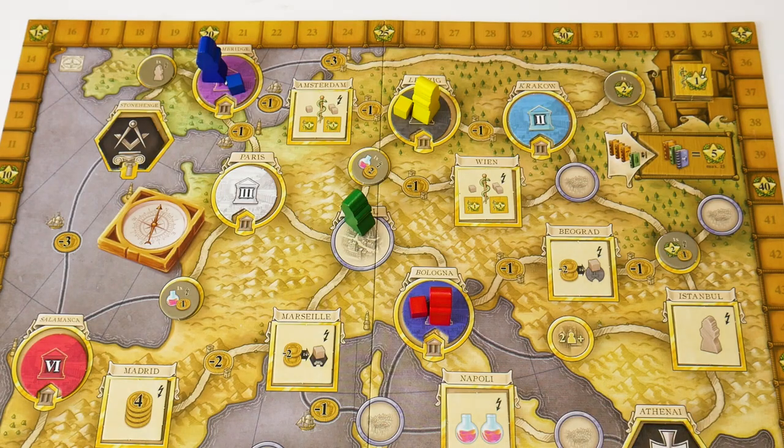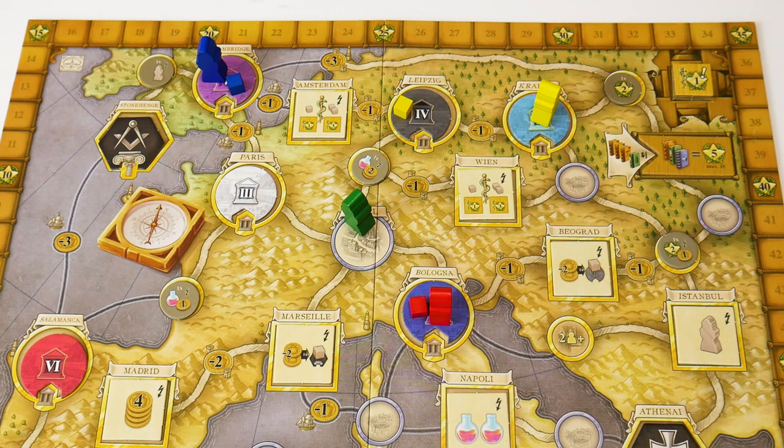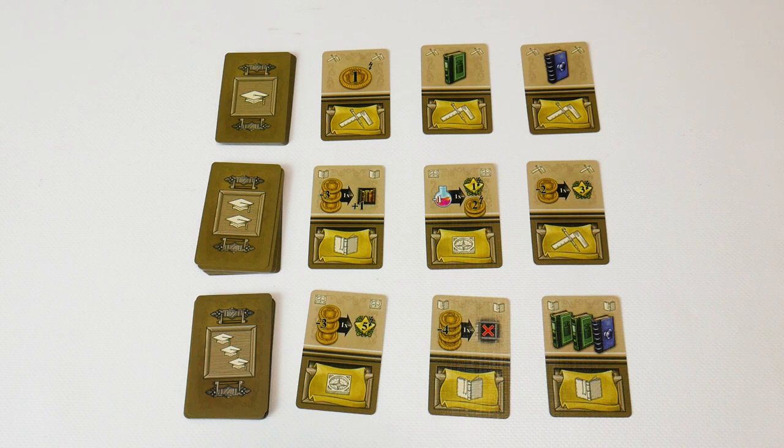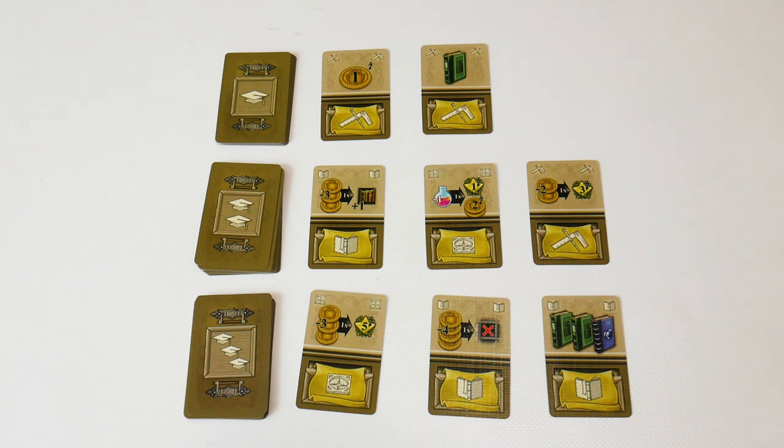The Travel action: move your scientist along the paths on the map by a number of spaces equal or inferior to the value of the action. Pay the costs indicated and leave a travel cube on the location you reach. The Lessons action: take one of the available action cards with a value equal or inferior to the value of the action played and add it to your hand. You can play this card starting from the next turn.